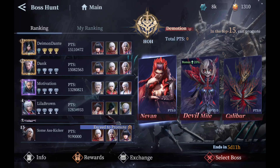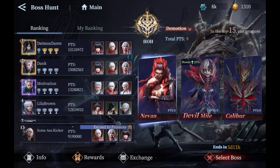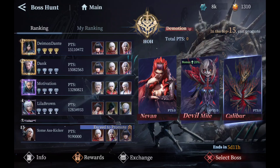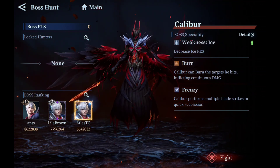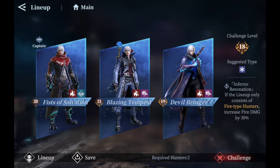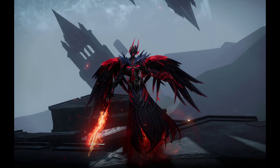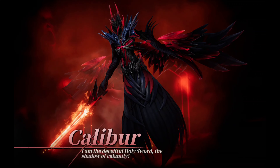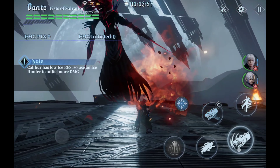Now we're over in Hall of Heroes for Boss Hunt. Sadly, none of these bosses have a weakness towards fire, so we're just going to fight fire with fire and make it flaming. Let's get right into it. Calibur, I've got to do as much damage on you as I can without dying. Try to keep the low-tier S class alive while doing madness.